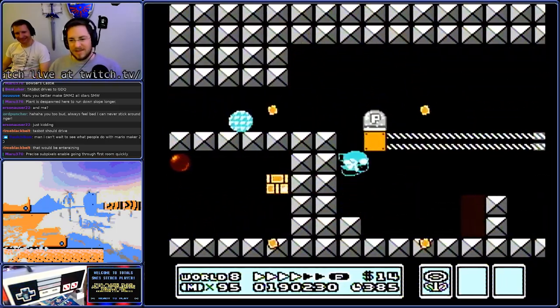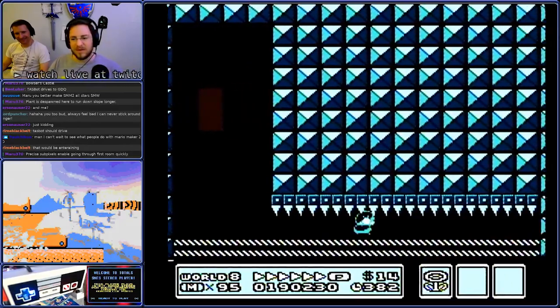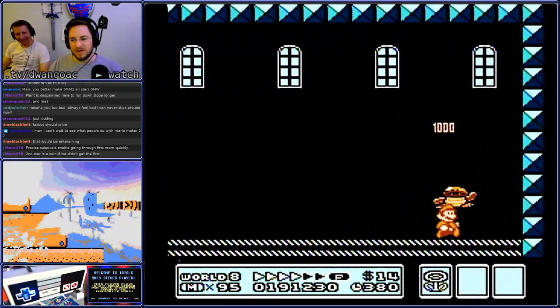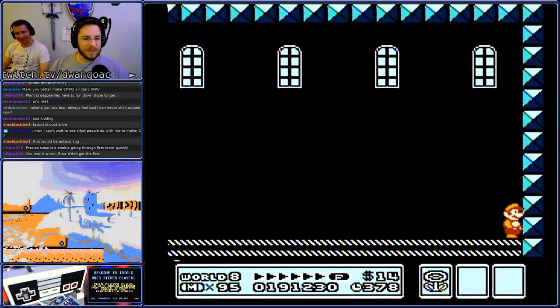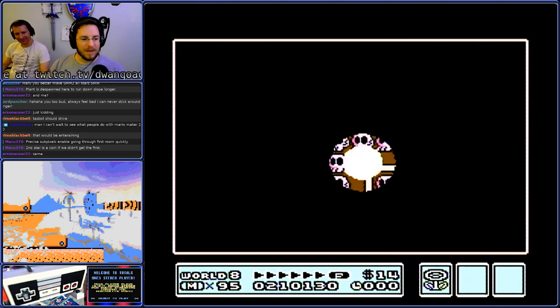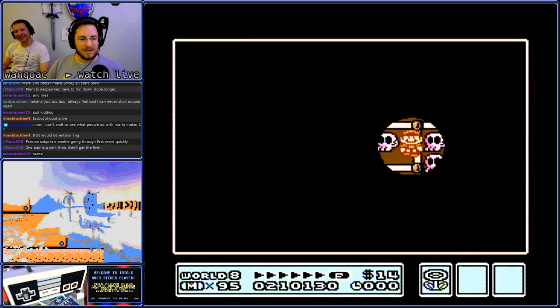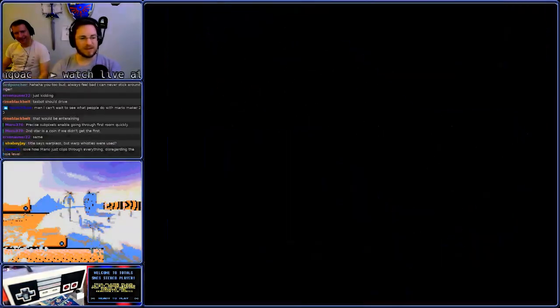How did you fall through that section? The strategy here seems different than what I remember. You didn't even go for the star there — interesting. That's actually faster than the normal strategy for that.